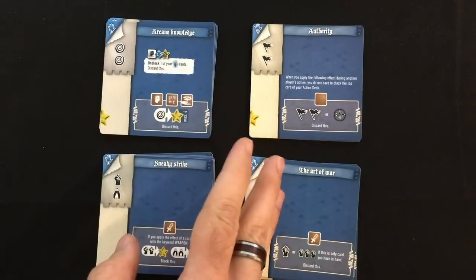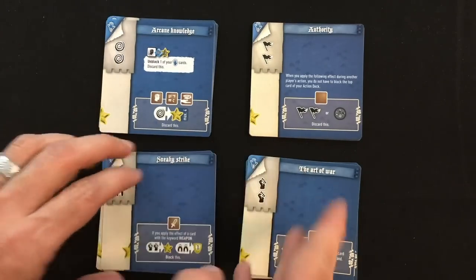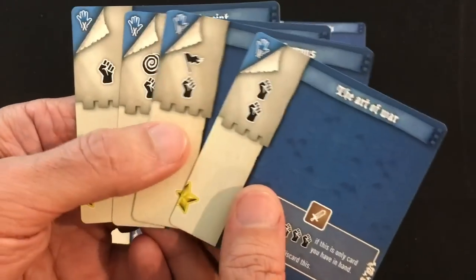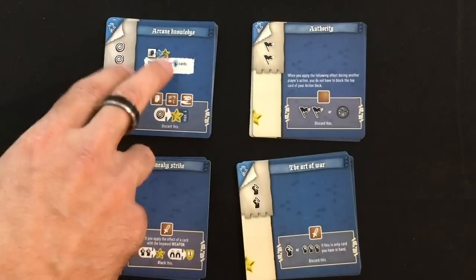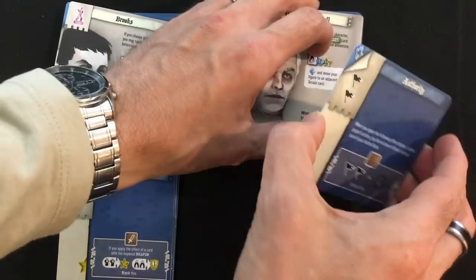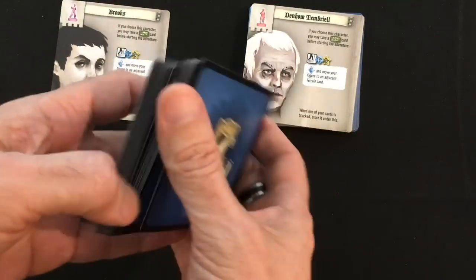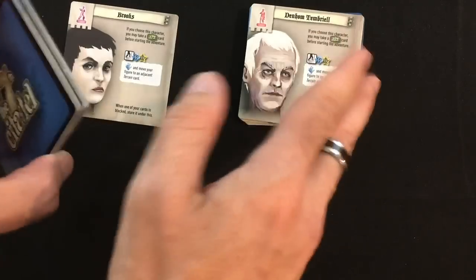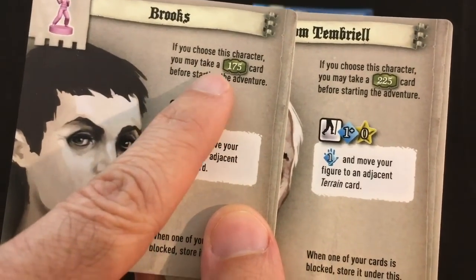You get to customize each of your characters with five cards each from among the 20 on offer. You can technically mix and match, but they suggest for your first few games that you use all five cards of a given type. I've got a fist icon set focused on fighting skills, a leadership set, an arcane magic set, and a stealth set. So Brooks as a fighter and Denholm as an arcane master — it seems like I'm playing to their strengths. Each of them also has a card you can start with for free.